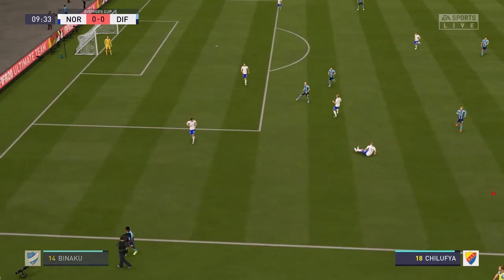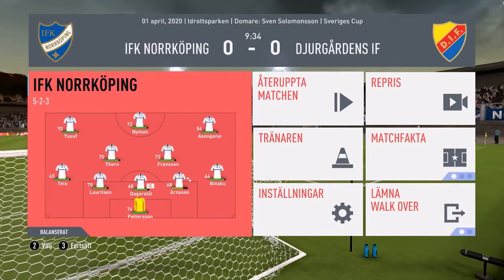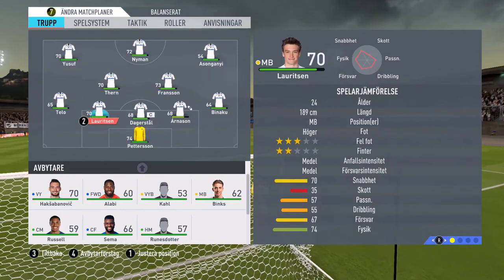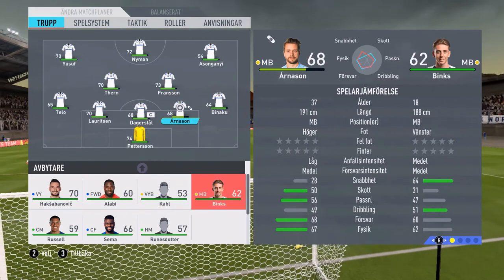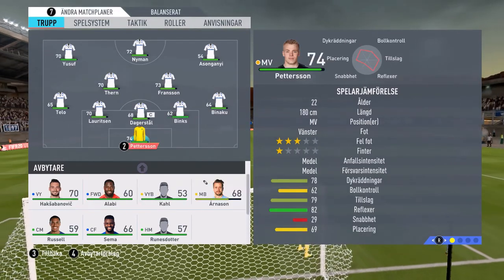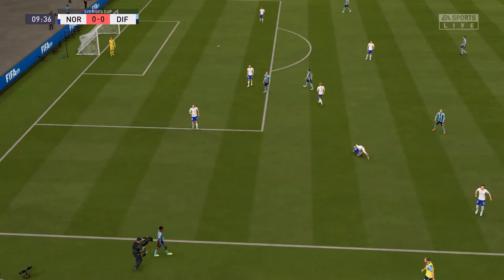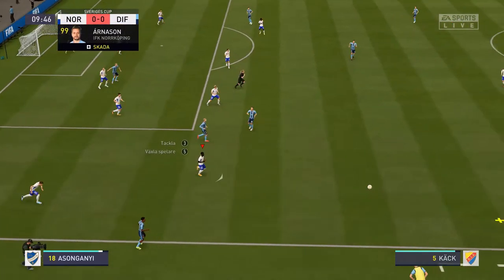There's a throw-in here. I think we have to make a change — we need to bring out Kari Arnason and put in Binks instead.